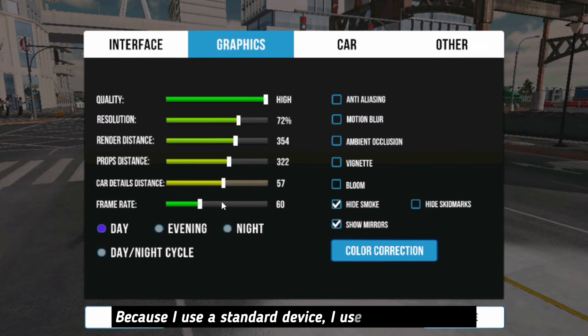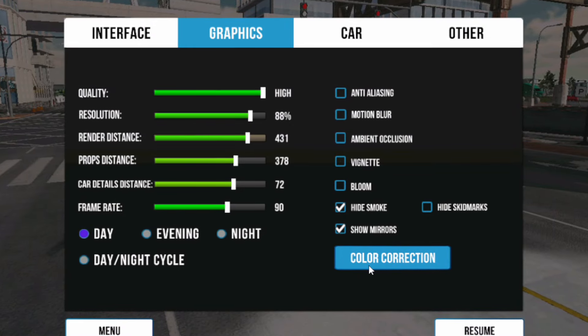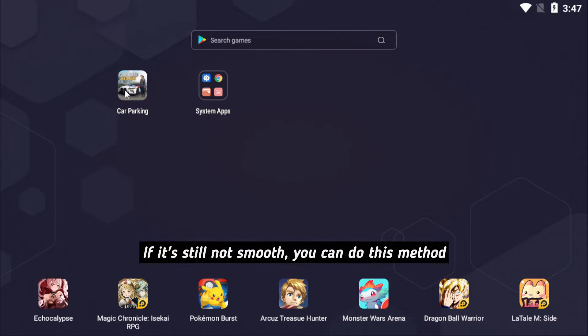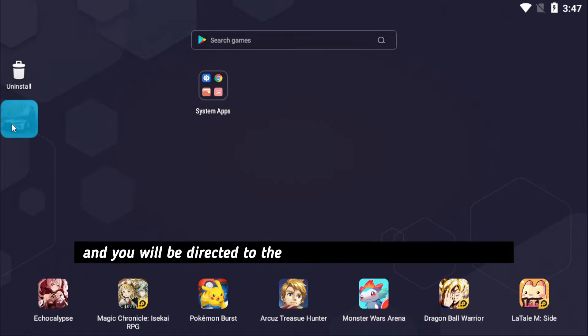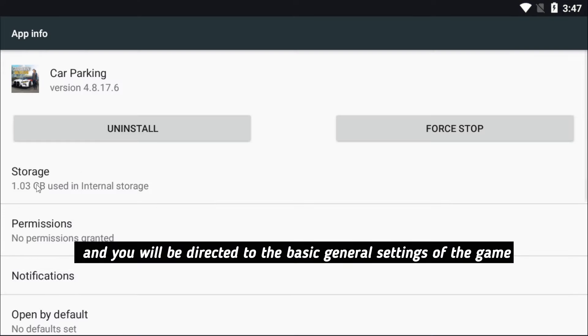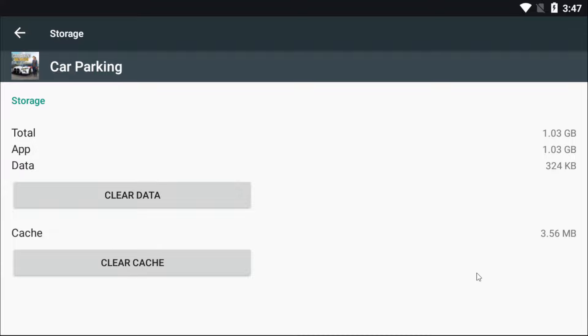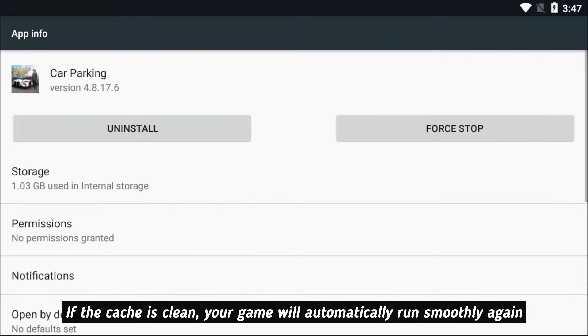Because I use a standard device, I use settings like this. If it's still not smooth, you can do this method. Long press the game logo on your device and you will be directed to the basic general settings of the game. If the cache is clean, your game will automatically run smoothly again guys.